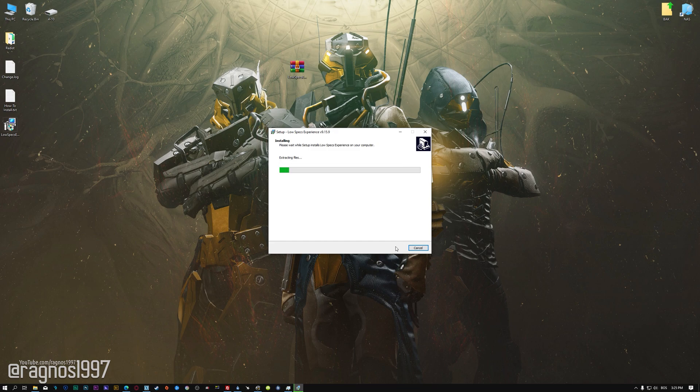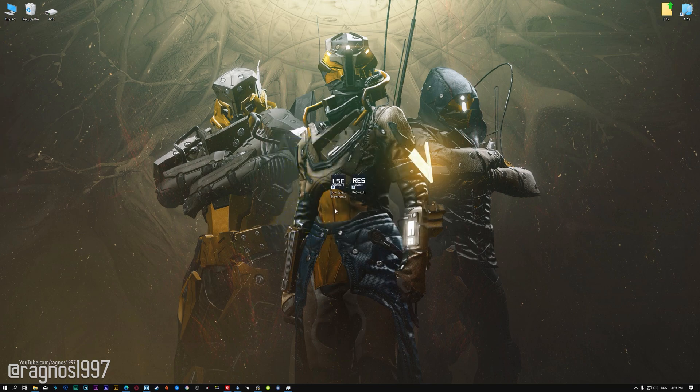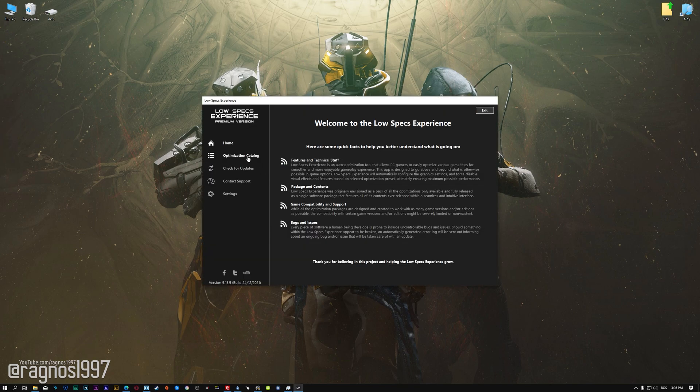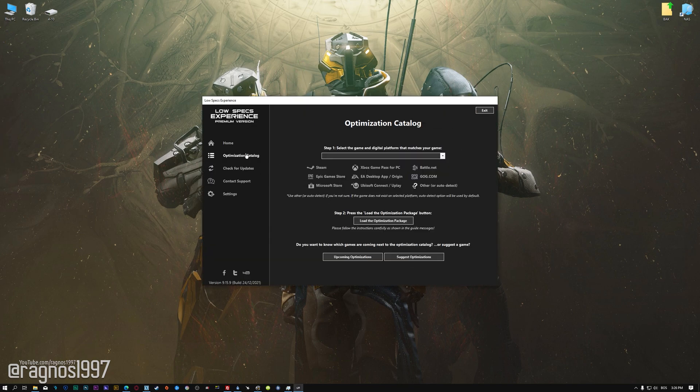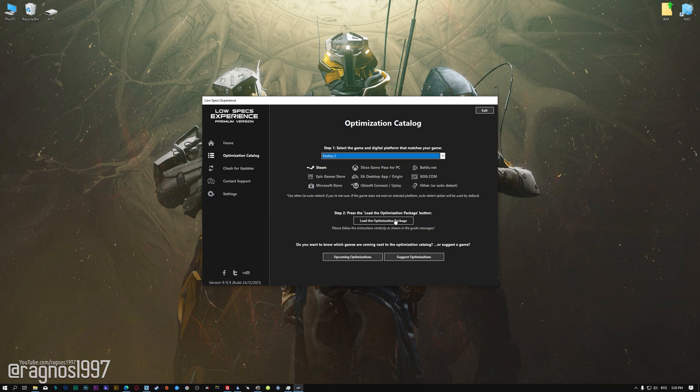First of all, start the installation process for the Low Specs Experience. Once it's done, start it from the newly created Desktop shortcut and select the optimization catalog. From the top of the menu, select the applicable digital platform, and then select Destiny 2 from the drop-down menu. Once that is done, press load the optimization package.